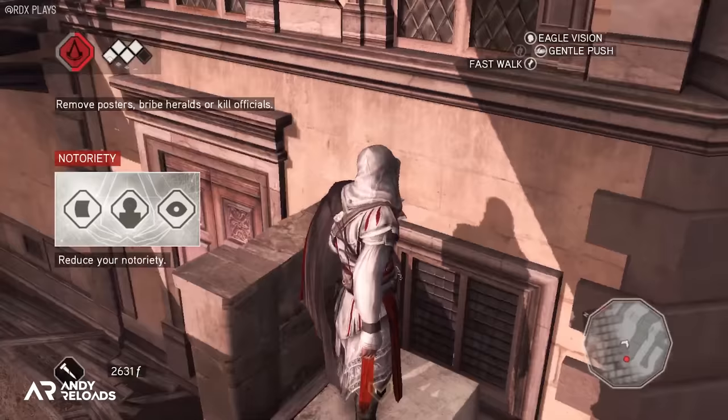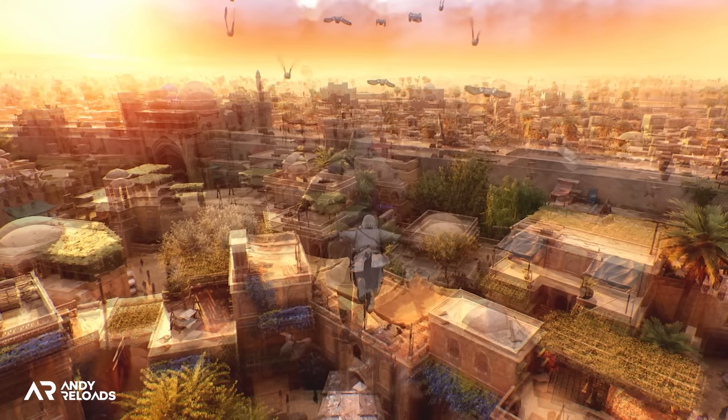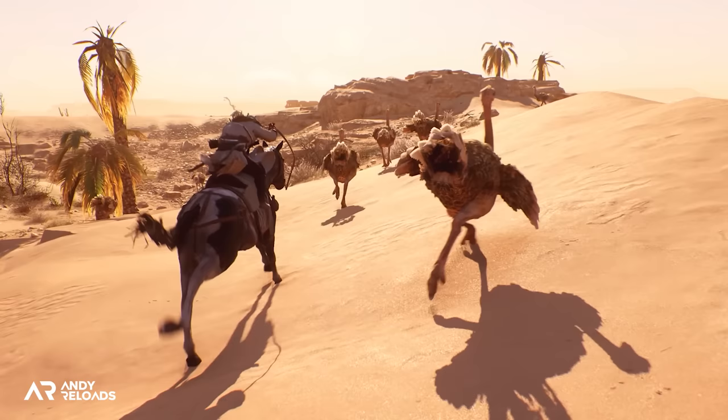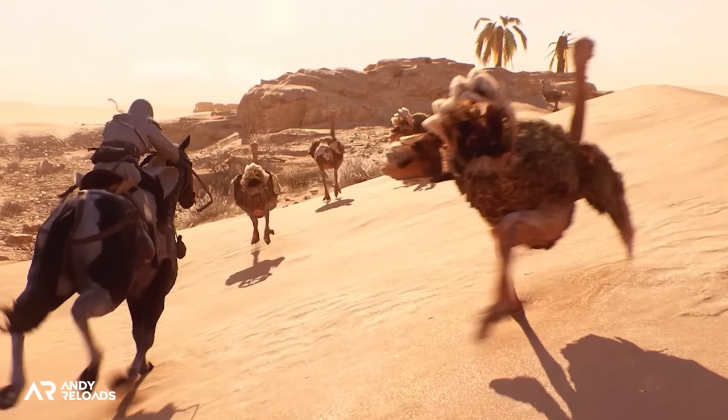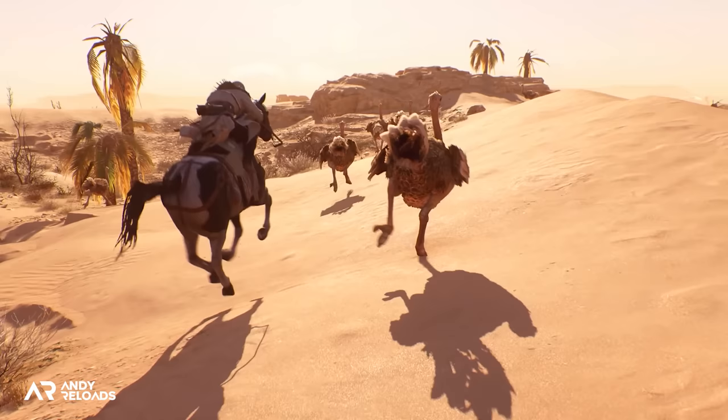We can next see Basim performing the iconic leap of faith, and it looks like the team have re-added the pigeons near rooftops, which is a subtle indication that you can safely jump down from that point, just like in the old games. But what isn't like the old games is this clip of ostriches in the wilderness, which is new to the series. Jean-Luc Salah, the creative director, confirmed that we do have some wilderness to explore in Mirage outside of the city.